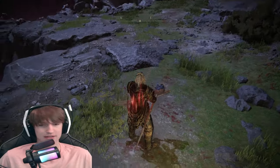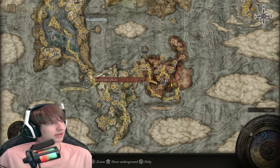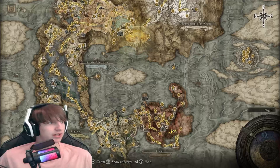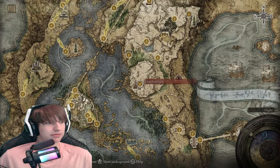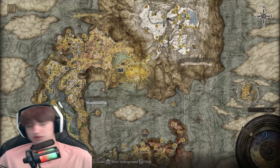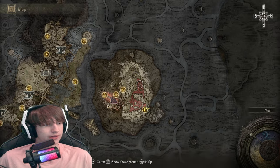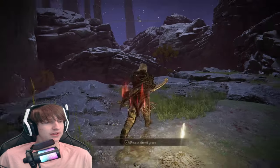Now I'll explain how to actually get to this farming spot. It's underground, and the quickest way is through Varre's questline. You have to invade three people after he gives you Festering Bloody Fingers, kill those invades, and he'll progress the quest. He'll give you a cloth that you dip in maiden's blood — there's a church nearby with the closest maiden — then go back to him and he'll give you an item that teleports you underground. From there, instead of going toward Mohgwyn Palace to fight Mohg, you go the other way, run back, and eventually reach this grace — the one everyone knows for the bird farm and the Albinauric farm.